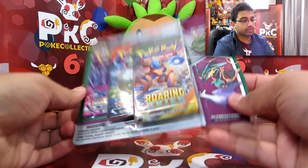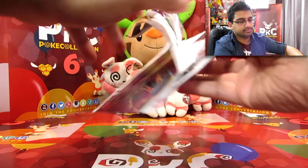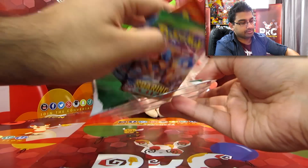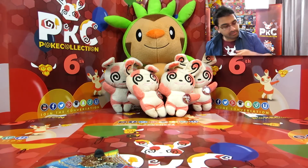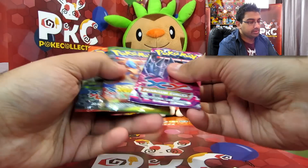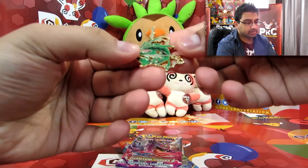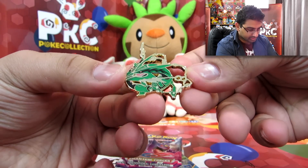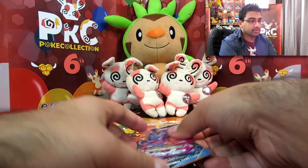Okay, let's go on to this one which features Mega Rayquaza — we'll see if we get anything ultra stupendous! So we've got Phantom Forces, Primal Clash, and Roaring Skies, and this is a really impressive looking pin, I've got to say — this is actually amazing, really really cool.